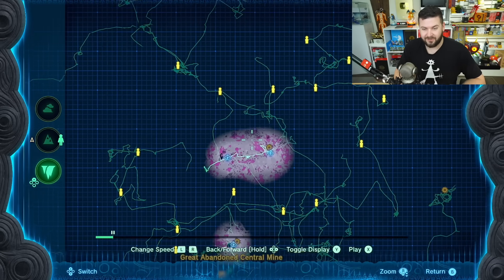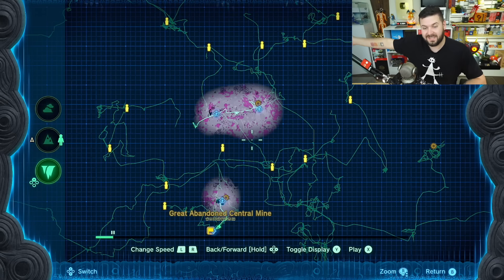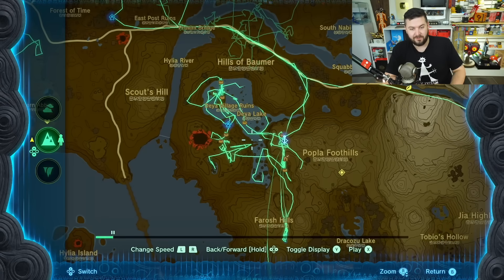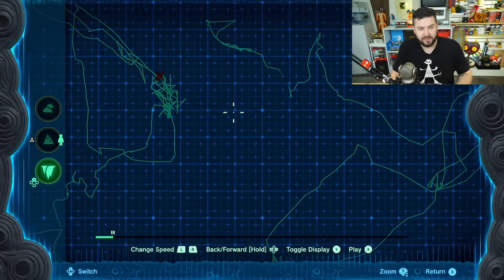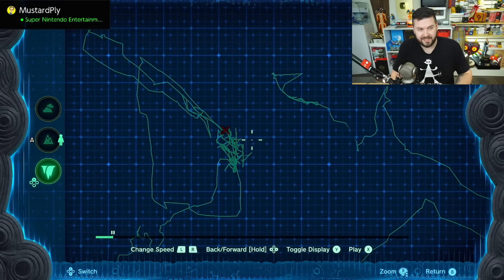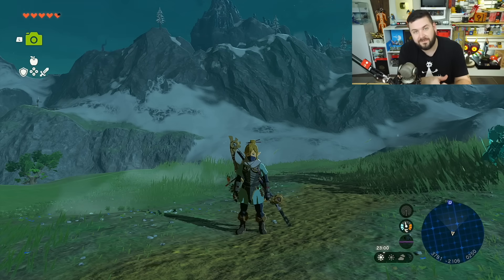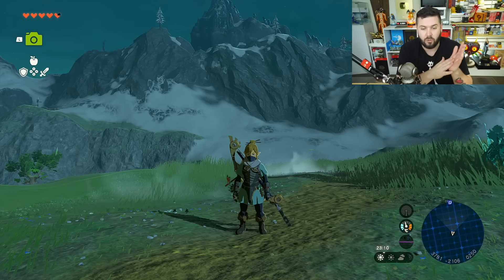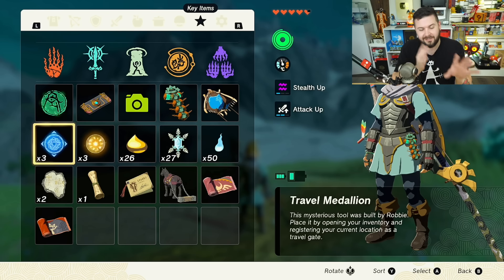I've only done the tiny bit of the Depths required to get Auto Build so far. It's interesting seeing light root locations that align with shrines I did in the overworld. You can also see everywhere I went farming for the stealth armor. It's helpful for tracking where you've been and where you still plan to go. Now that you've unlocked all these major features, it's time to rush toward clothing, shrines, and Korok seeds.